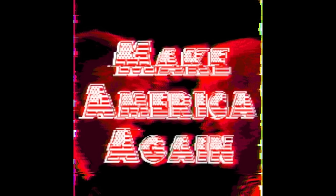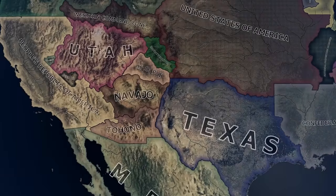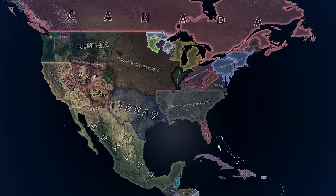Make America Again is an alternate history mod that details a world where the US collapsed following the 2020 election. When Trump lost the election and refused to concede power, Biden established a rival government and took the White House, with Trump fleeing to the loyalist states as they seceded from the Union. With many more states also seceding, the US would be dissolved. This mod also has a unique map focused only in North America.